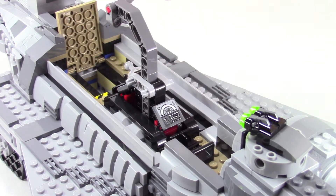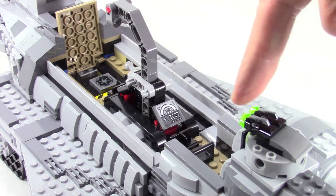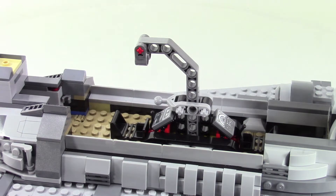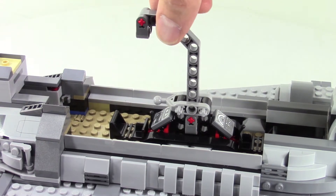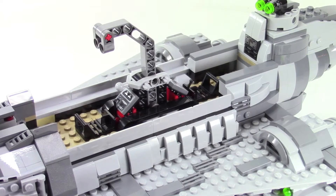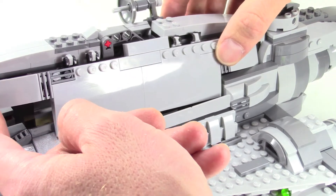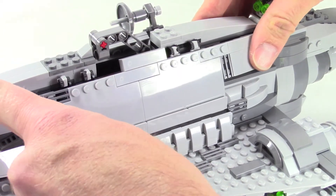Beneath the chairs, these panels lift up and on either side there's a little container with an Imperial sticker on it, which includes some extra blasters for your cannons. As is common with a lot of the bigger sets, there's a little lever here that allows you to pick up the ship safely.